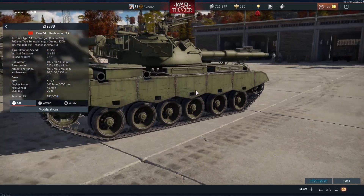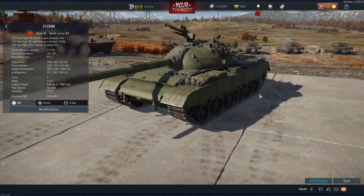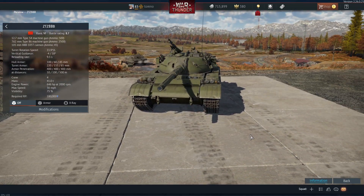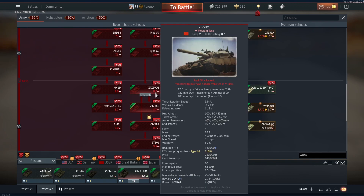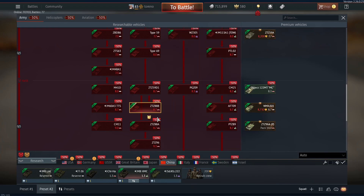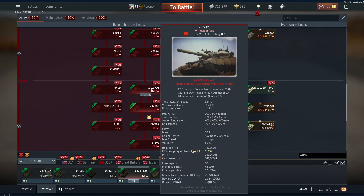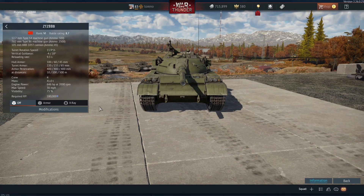Hello everybody, Treno here, and welcome back to the La Royale dev server. Today we are taking a look at the Chinese ZTZ-88B, which is coming to the Chinese tech tree between the ZTZ-59D1 and the ZTZ-88A. All three of these tanks are 8.7, so there's not actually any difference in battle rating between the new tank and the tanks it's coming in between.